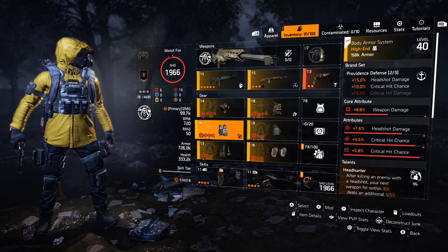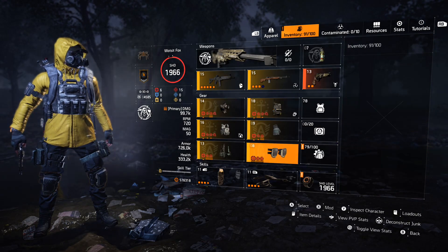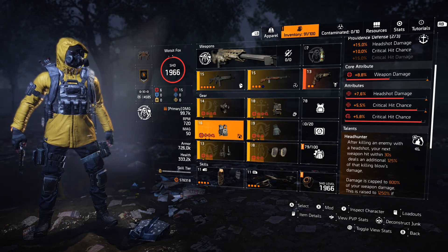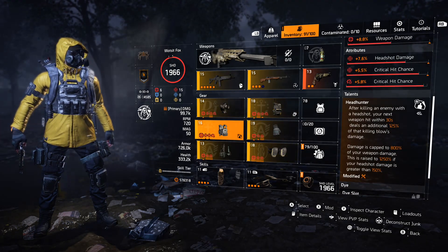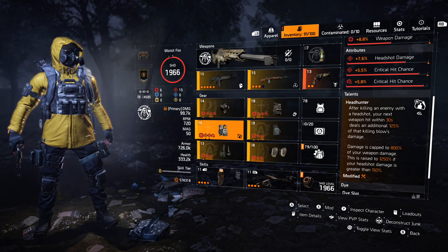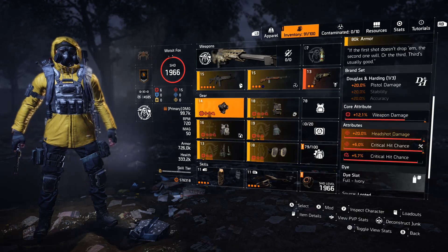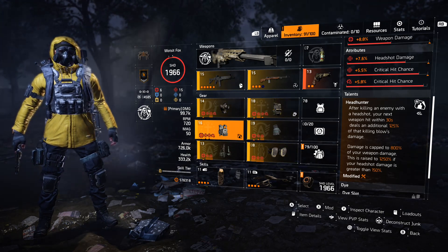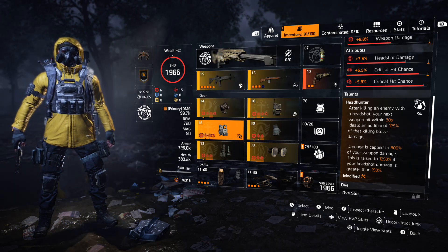I will say this: Chain Killer is a waste of time for any headshot build. A lot of people running headshot builds will go for something like Punch Drunk for 20% headshot damage, one piece Providence, and maybe three Aces and Eights or some Airaldi. Chain Killer is Walker and Harris, which doesn't fit well into a headshot build. You just want as much headshot damage as possible. The difference is it ramps up by 150% each time — you can hit the 1250% cap after three or four kills. Perfect and standard Headhunter do identical total damage, so Perfect Headhunter from Chain Killer is a waste of time. Just focus on Airaldi, Providence, Punch Drunk, Aces and Eights.